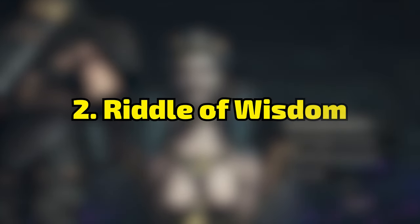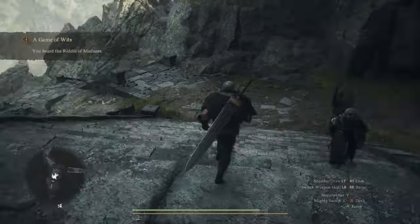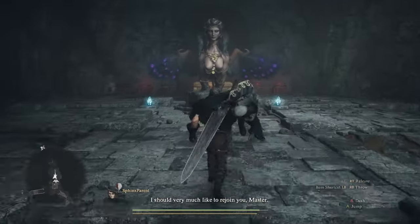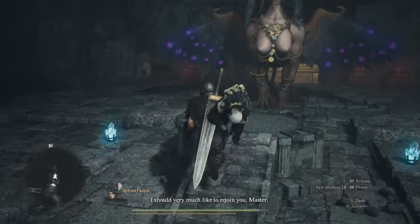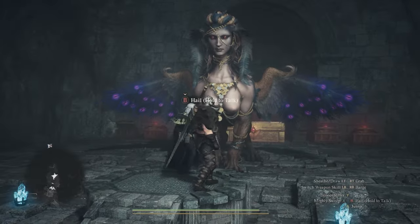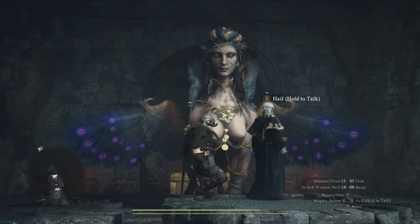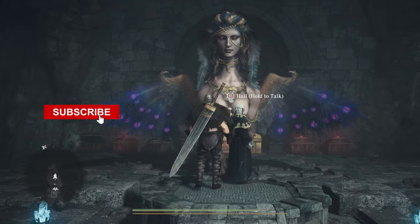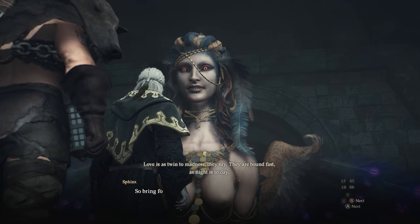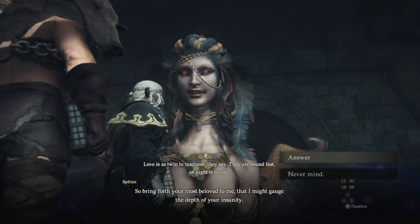Next up, I did the riddle of madness, because it's also really easy if you know how to cheese it. Some guides say go find the person you have the most affection with — just get your main pawn. The one you made at the start that you've had the whole game, because they like you. Just grab them, put them over your shoulder, put them on the pedestal, and talk back to the Sphinx and hand this riddle in. It's really that easy.